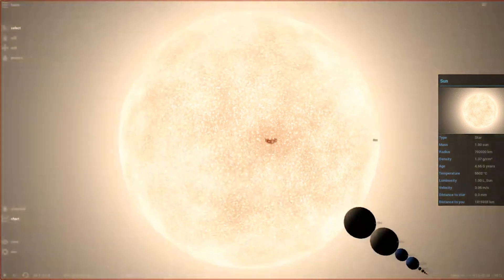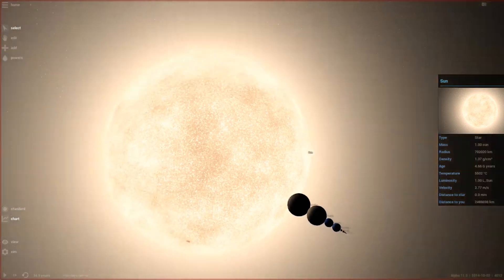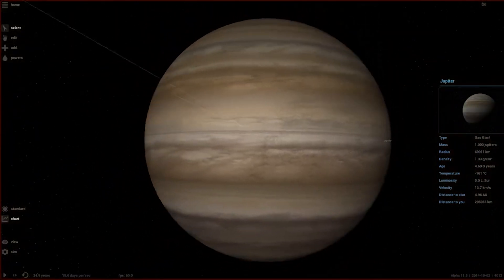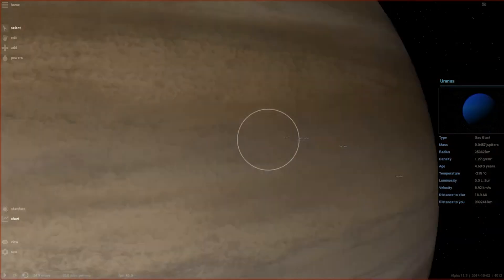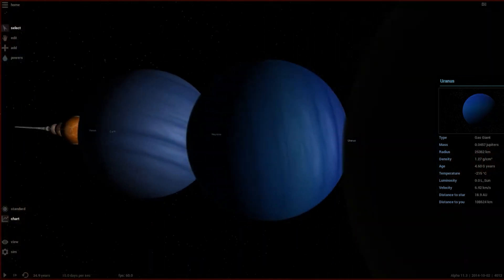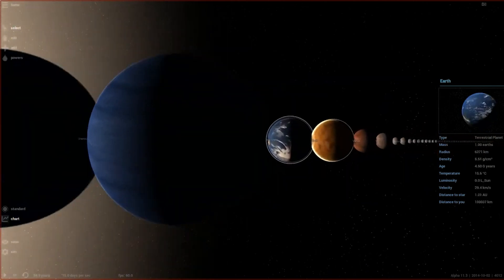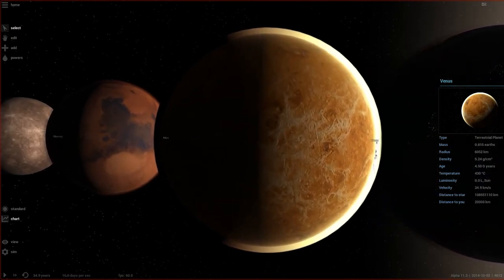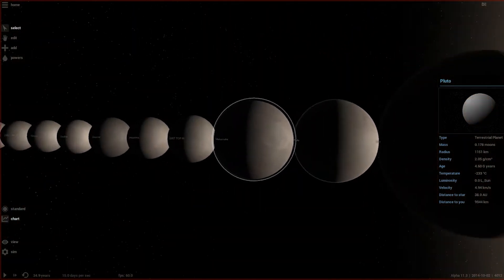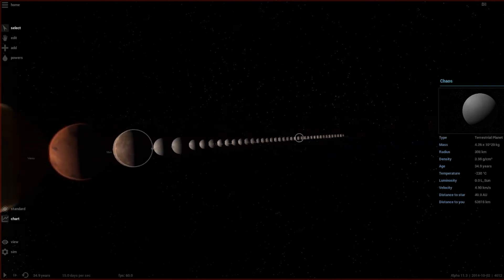Looking at the planets — they roughly look similar to their present-day forms but with differences. Neptune looks interesting; Uranus in this version looks way too blue — almost like a Neptune copy. Earth and Venus are visible, Mars has a reddish atmosphere, and Mercury has its old brownish texture. The dwarf planets — Eris, Pluto — are all basically white with placeholder textures and no unique appearances yet.